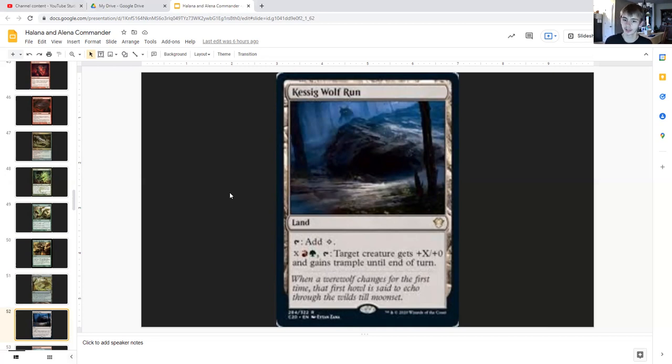Kessig Wolf Run — it's a land that can tap for colors, or for X, a red and a green it can tap to give target creature plus X/plus zero and trample until end of turn. So we can do that to our commander to allow her to put a lot more counters on a creature when combat rolls around.